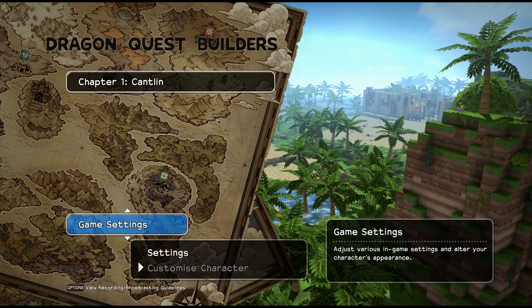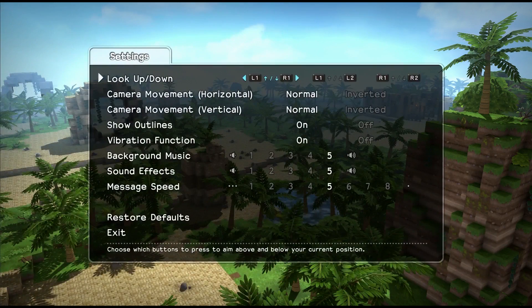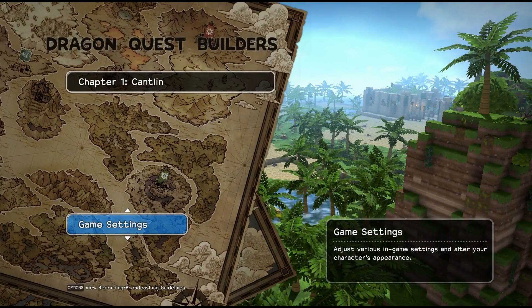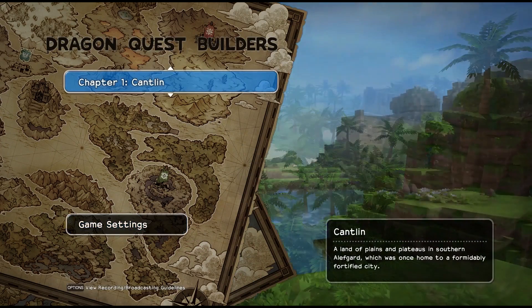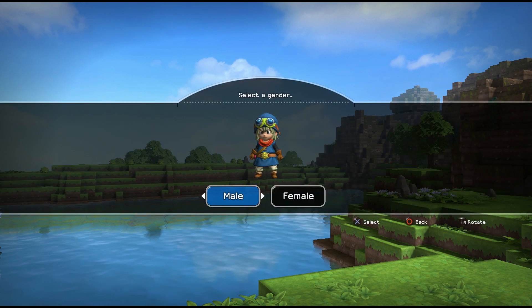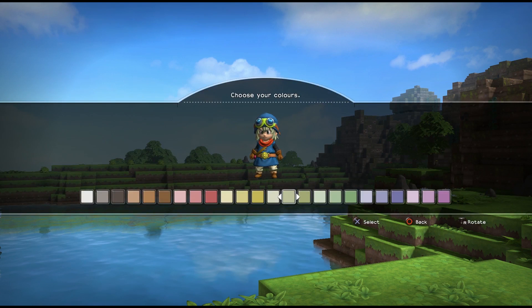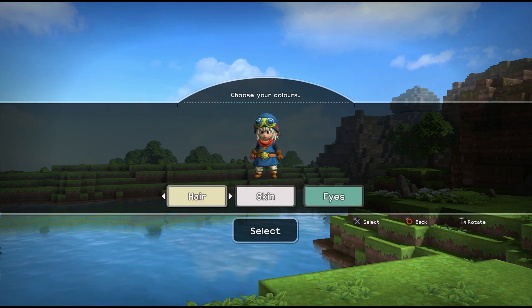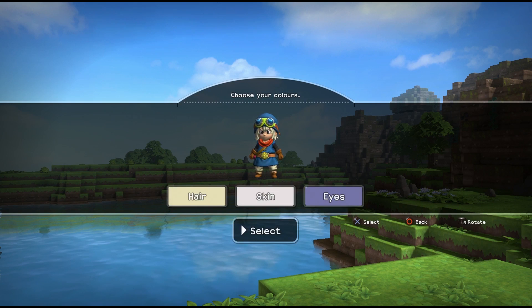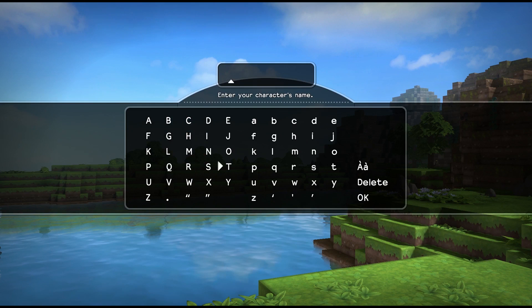Customize character — wait, can't do anything. Adjust various in-game settings and alter your... Yeah I can't do anything with my character, it won't let me. Settings are good, they were good on the demo. So we're heading to Cantland. I wonder if there's more lands — that's what the drop-down is for. It's time to design your character. Hair — let's make him a blondie. Skin, whatever. Eyes — let's go with blue. My name is Static.